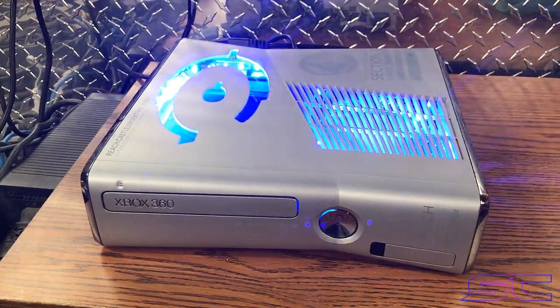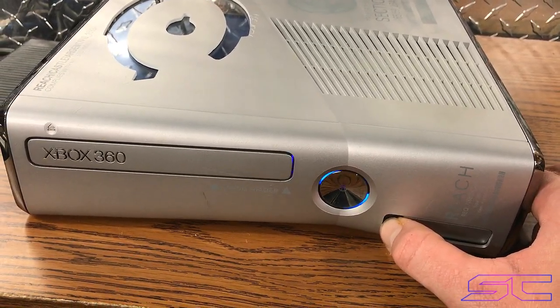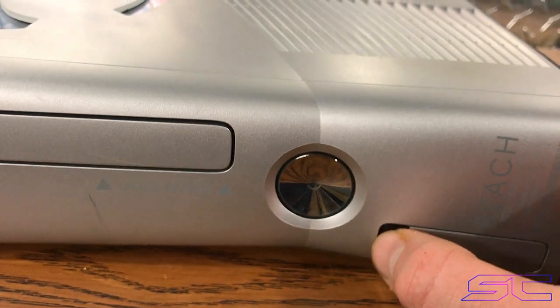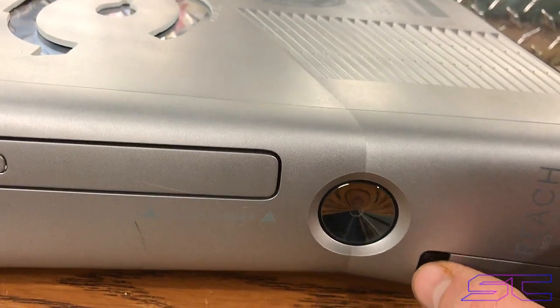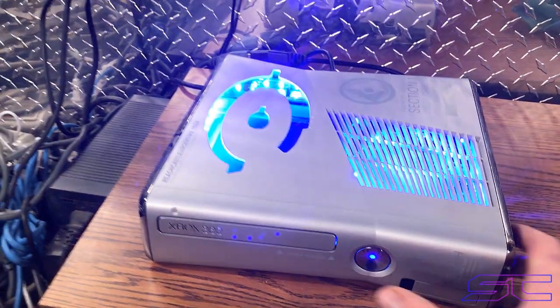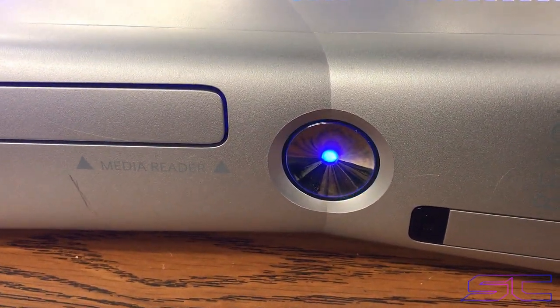So if you hold the eject button — I think you just gotta hold it for two seconds — it'll blink. When it blinks twice, it's on the retail side. When it blinks once, that's the RGH side. I'll go to the retail side and show you guys. When it's glitching, it'll also blink there as well.